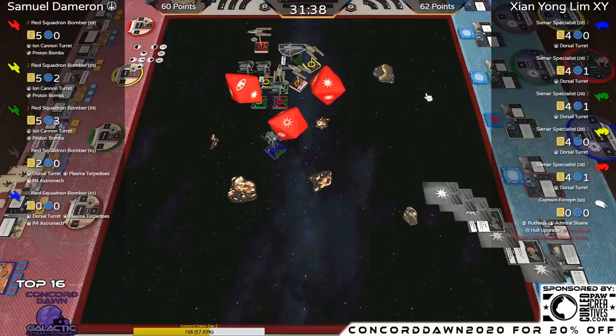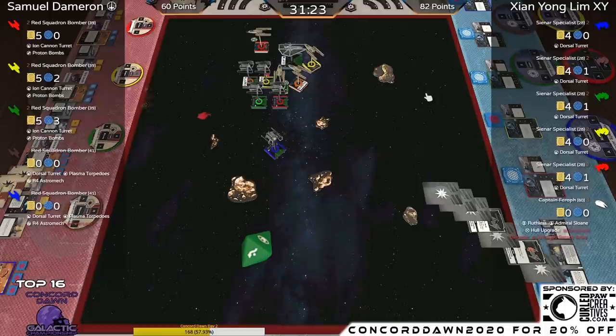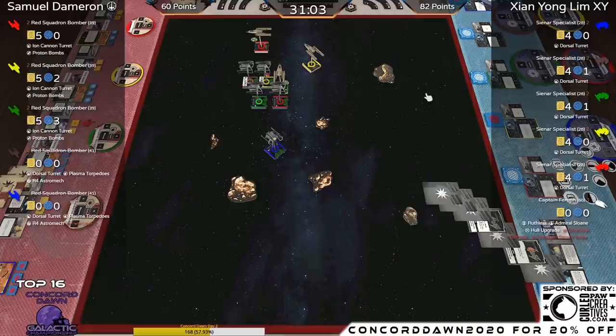It's now 60 to 62 with two Y-Wings down — three ships versus five. This is going to be an old-fashioned rodeo with no special effects, just ships trading shots. We've still got a couple of bombs in play. The only Y-Wings destroyed so far are the Torpedo Bombers.